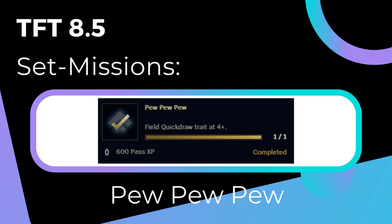Welcome to the mission guides for Set 8.5. Today we look at Pew Pew Pew. We have to play the new trait Quickdraw with all four of its members. For more information on the trait, pause and watch the video at the top of the screen, or jump right into the comp.